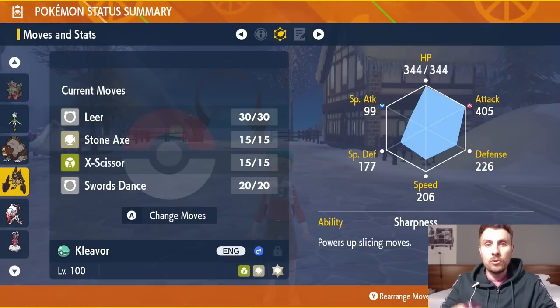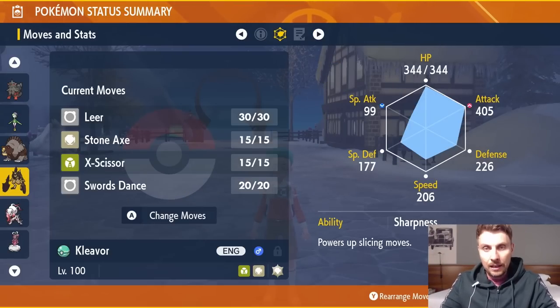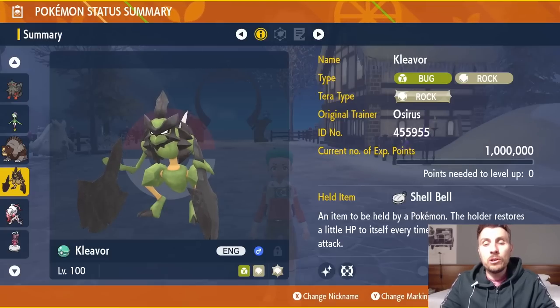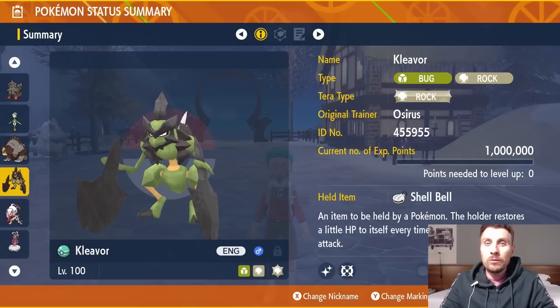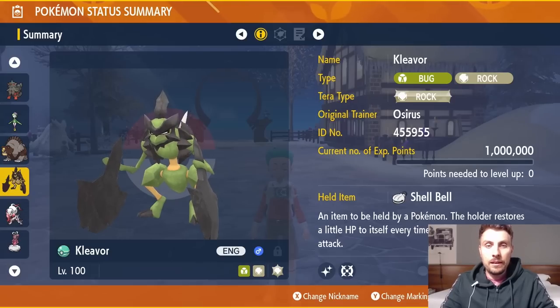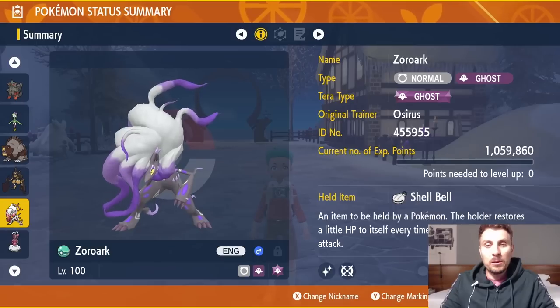Once defense drops are stacked and you Terastalize, your damage output becomes enormous. Kleavor has an EV spread of 252 HP and 252 Attack with the rest in Special Defense. It's a very unique typing, and with that Rock Tera typing it can handle many common Tera types seen in 5- and 6-star raids, making farming items much easier.